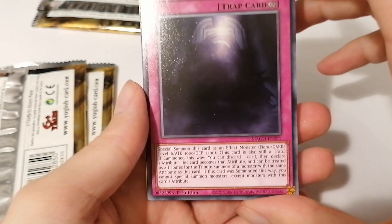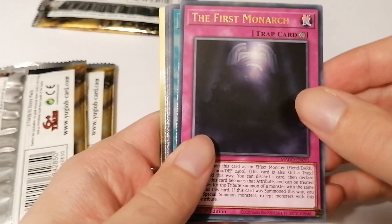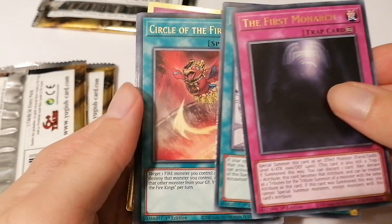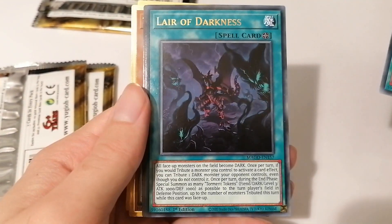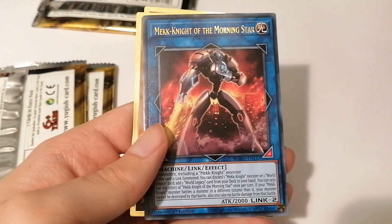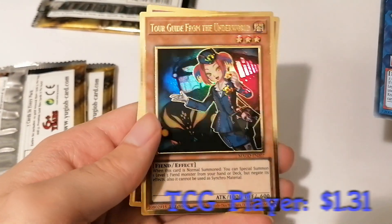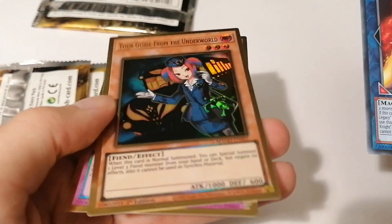Okay so first pack. The first card is Monarch, then Circle of the Fire Kings, Layer of Darkness - dark support. Then Mech Knight of the Morning Star, a link monster, and for our first gold card, we have 'Two-Gyed from the Underworld' - an amazing one to have. Wow, look at the gold!